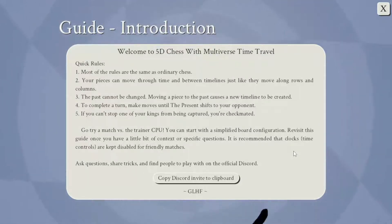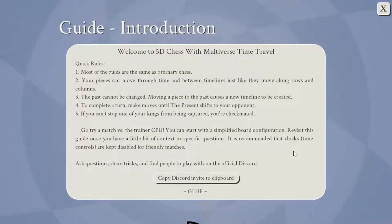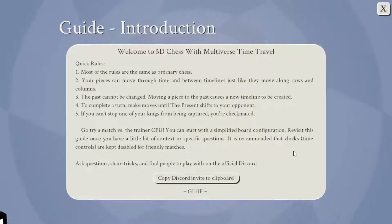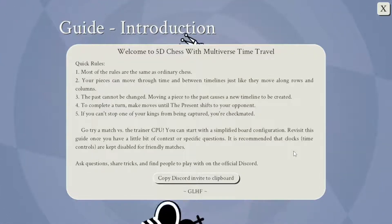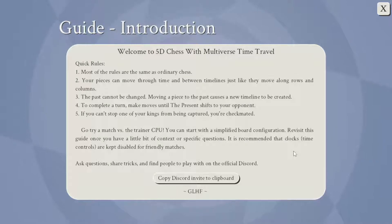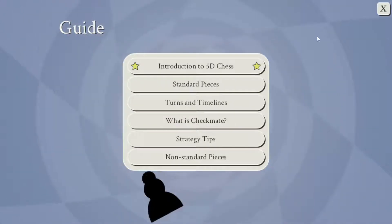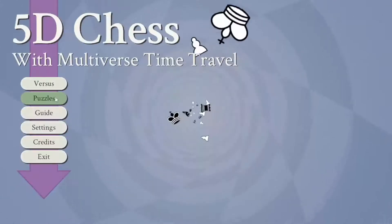Most of the rules are the same as ordinary chess. Your pieces can move through time and between timelines, just like they move along rows and columns. The past cannot be changed. Moving a piece to the past causes a new timeline to be created. To complete a turn, make moves until the present shifts to your pawn. If you can't stop one of your kings from being captured, you checkmate it — one of your kings, all of them, also from alternate timelines. I'm scared. Alright, let's play some 5D chess.